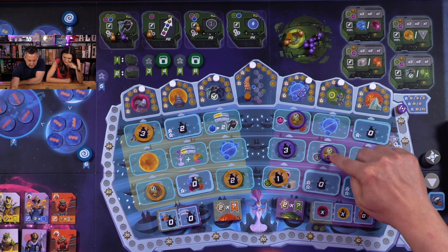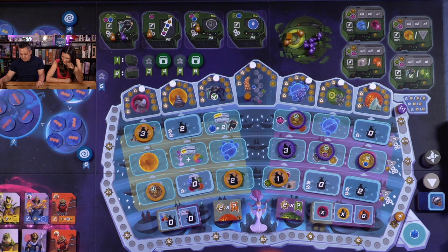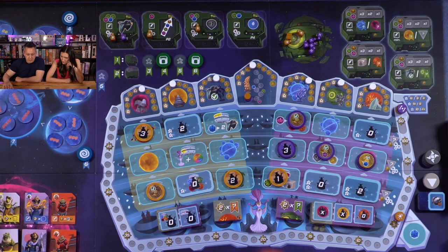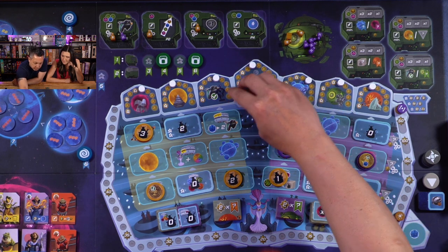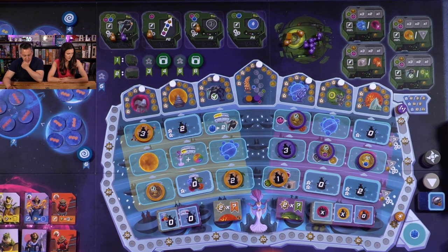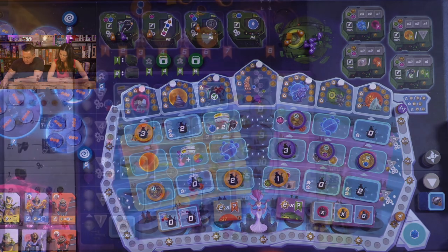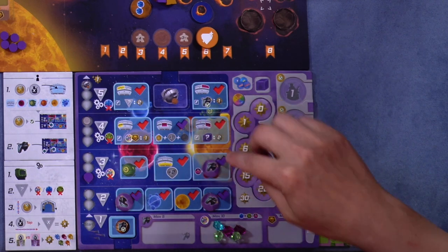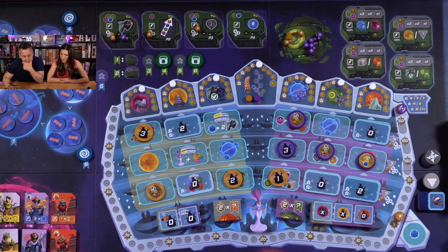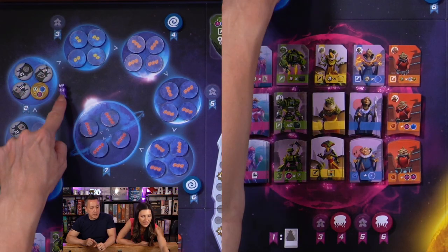I'll fund this guy — going up one on accreditation, so I'm at level three. I push up this project, which gets me a gem. This is the joint project we're working on together. Since I funded, I get a free action. I can take this one which lets me copy any planet action at the cost of one token. I'll take the blue action — move my mage up and take the tile with two voting power and a ship.